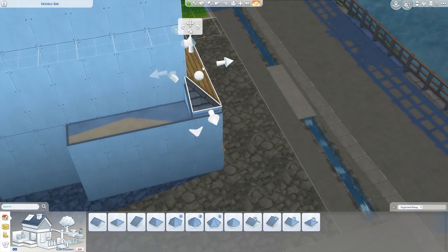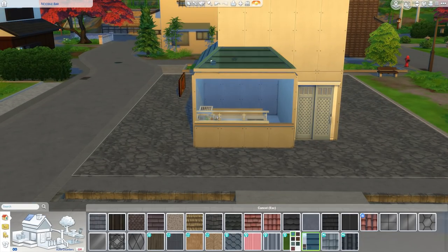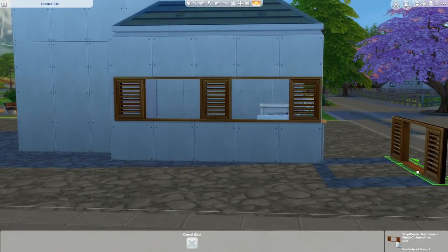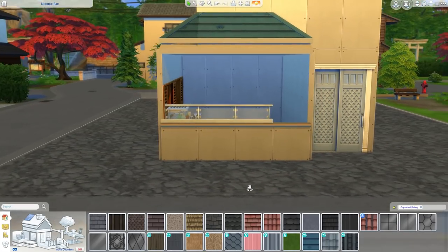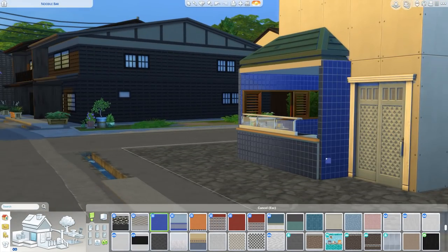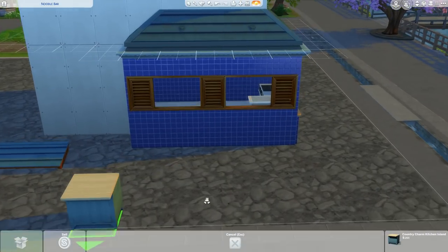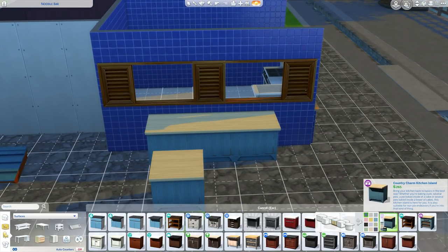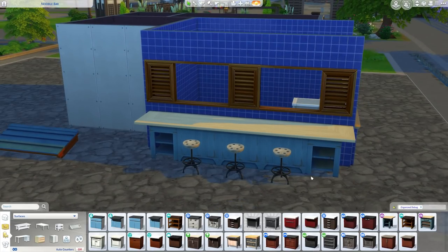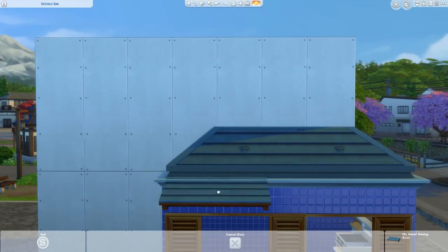We are in Mount Komorebi. We are building a Japanese-esque noodle bar, but this is actually a house. I just really wanted to create a small apartment above a noodle bar, so I needed to get a noodle bar in here. The noodle bar is fully functioning — you could use it if you wanted — but obviously with The Sims 4 and their limitations with residential, retail, restaurants, et cetera, living, it doesn't really work like that. So this is just a noodle bar underneath an apartment, to be honest with you.